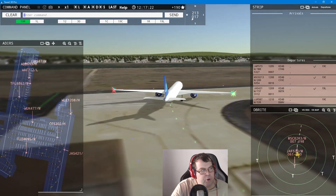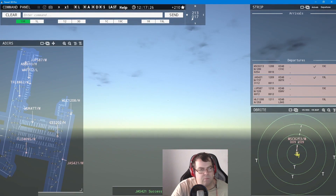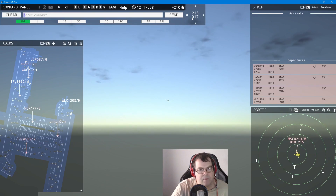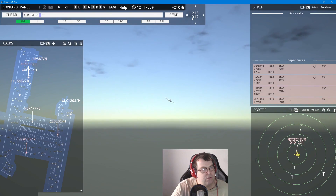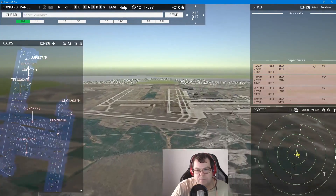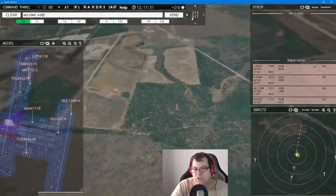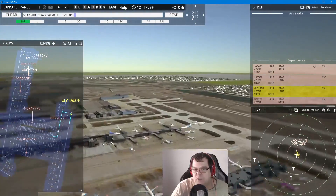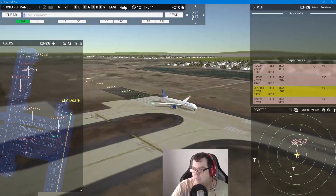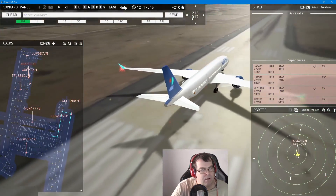Beauty 573, contact departure — good day. Air Cairo 8213, contact departure — good day. Welcome Air 1208 heavy — wind 213 at 17 knots, runway 19er left, cleared for takeoff. Jet Setter 421, contact departure — good day. Orange Liner 587 — wind 213 at 17 knots, runway 19er center, cleared for takeoff. Fiji 409 requests taxi — runway 19er left via Juliet.